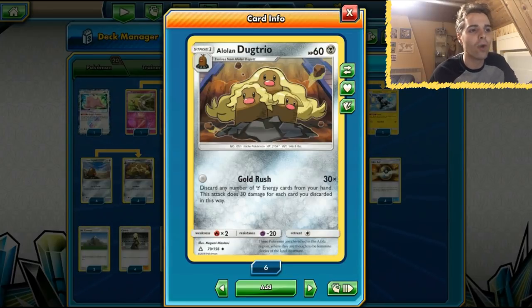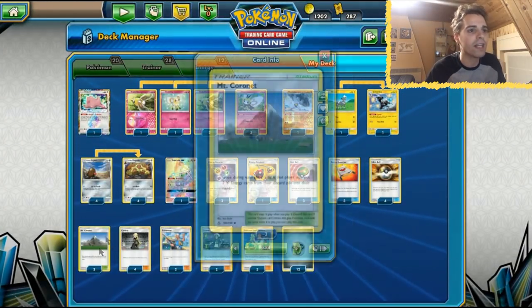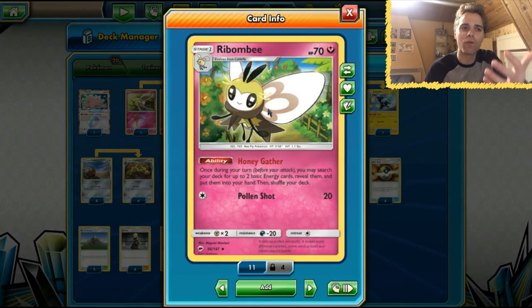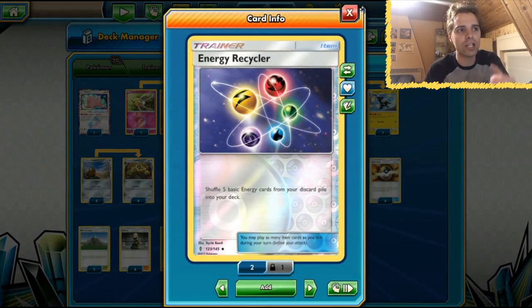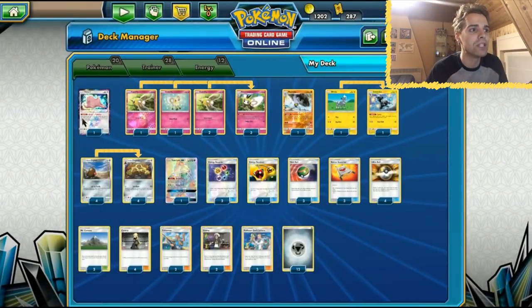Today we're gonna be playing with Alolan Dugtrio with the Gold Rush. We already visited this deck before, but this time around it's going to be a whole lot better because we have things like Zubstrika to get energies in the discard pile, and with Mount Coronet we can get those energies back immediately. We also have Rabambi to get those energies from the deck, and with Energy Retrieval and Energy Recycler we can get those discarded energies back.